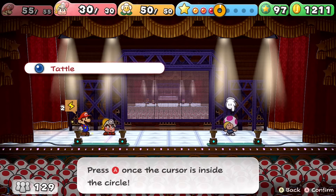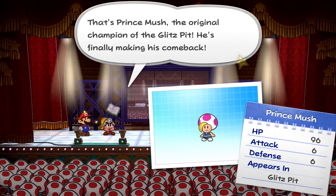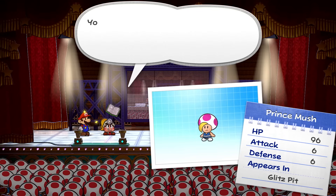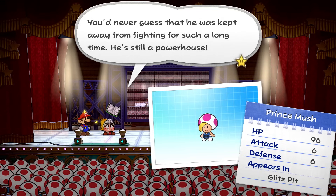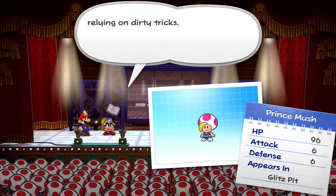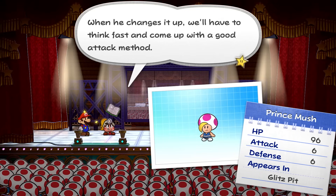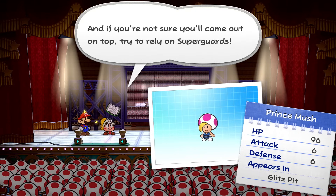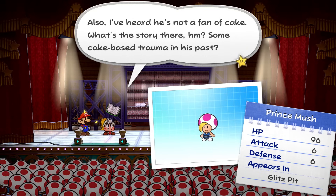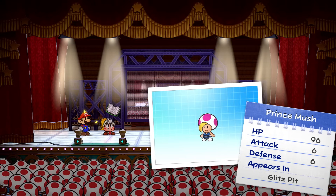Let's switch over to Goombella and tattle on Prince Mush. Maybe this is the last character we need to tattle. That's Prince Mush, the original champion of the Glitz Pit, finally making his comeback. He's got a max HP of 96, an attack of 6, and a defense of 6. He's still a powerhouse. He's known for being a clean fighter, so he'll come straight at you without dirty tricks. He's also known to switch between different battle styles, so just keep an eye on his stance. When he changes it up, think fast. Try to rely on super guards. Also, I've heard he's not a fan of cake. If you can beat this guy, you'll become the true unrivaled champion.